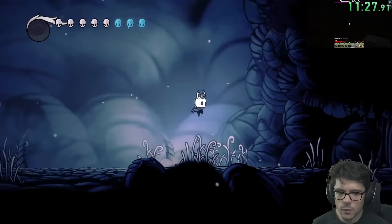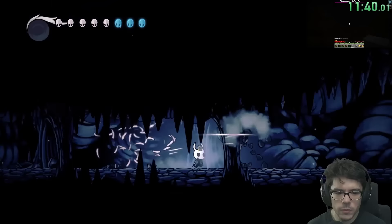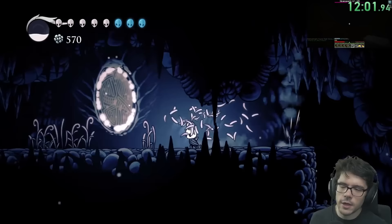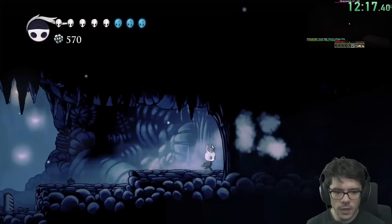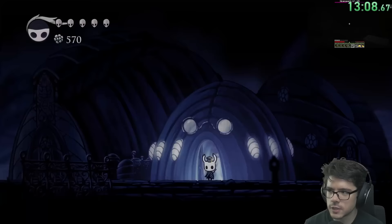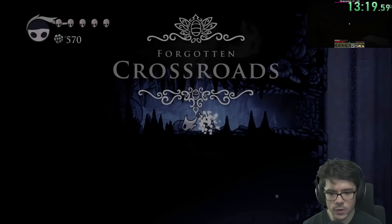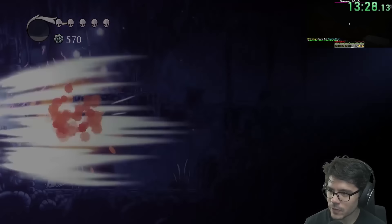Let's go into Hollow Knight. We have Mantis Claw, so we can go straight up and to the left. I'm going to get Fury of the Fallen right off the bat. The lifeblood cocoon up here is also a check. I don't have geo rocks randomized because I feel like it would take too much time with the Minecraft randomizer at the same time. I'm pretty much just going to do Hollow Knight until it's daytime again in Minecraft. Crystal Heart! We got movement right off the bat. And we have Vengeful Spirit and Mantis Claw — our Hollow Knight playthrough is going super well.